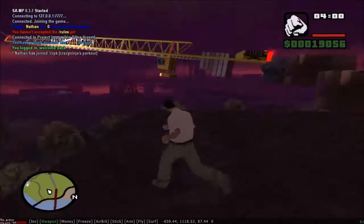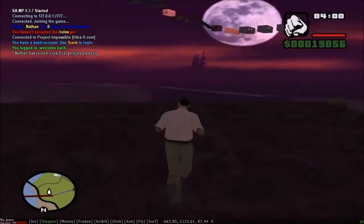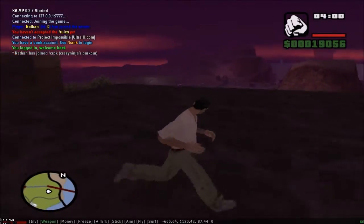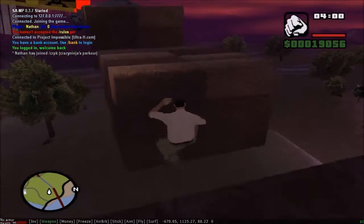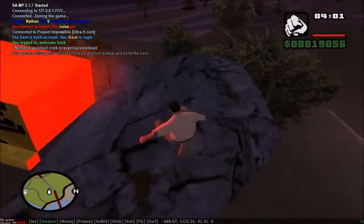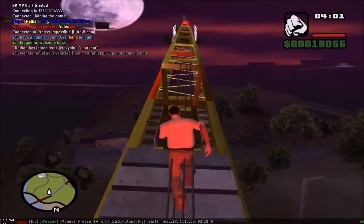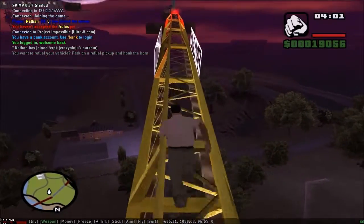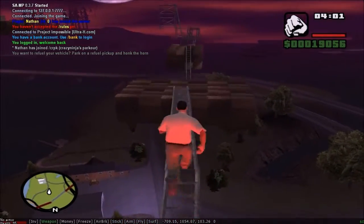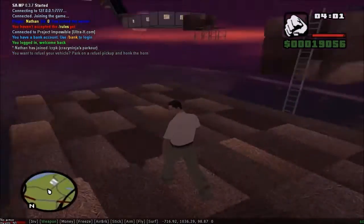Hello guys, so today I'm going to be talking about the new parkour, some crazy ninja parkour CRPK. As you can see on the bottom of my screen, I'm using a hack installed because I generate some of my coordinates for objects, zip lines, and other stuff, which is due to developing — it's not for hacking or anything.